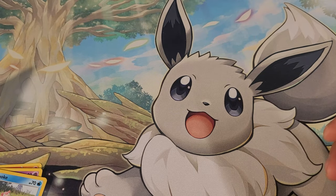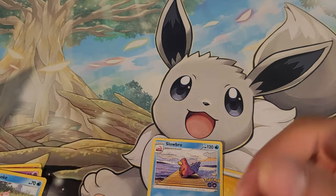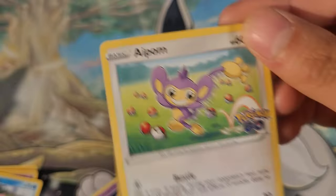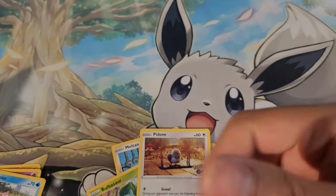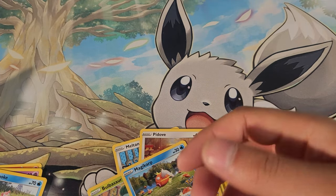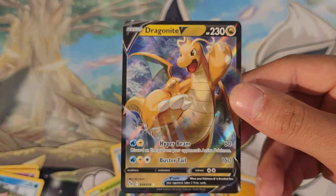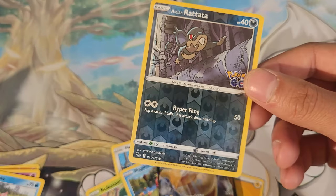Pack three: Electric energy, Slowbro, Lunatone, Chansey, Meltan, Bulbasaur, and Dragonite V — whoa! Interesting how Dragonite still uses two of her types in attacks instead of dragon energy. There's no dragon energy; Dragon's just a typing and it has no weakness. Isn't that why we put Fairy in the game? And a Reverse Foil Alolan Rattata.